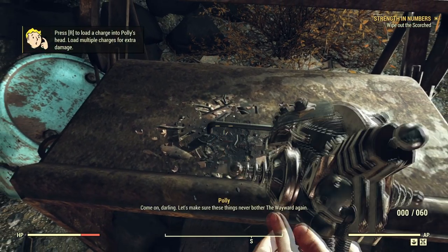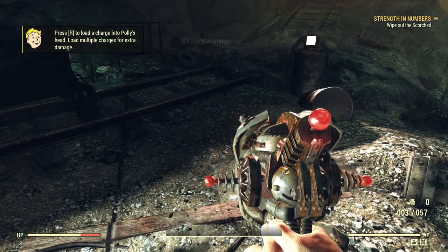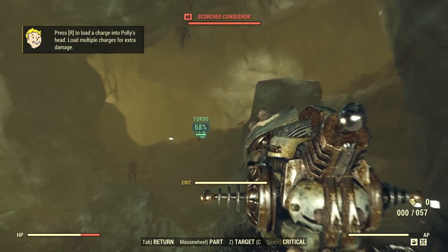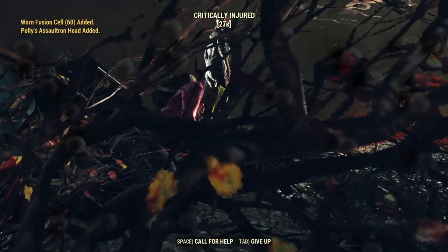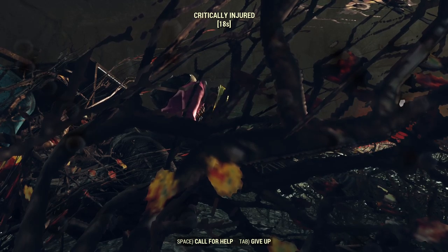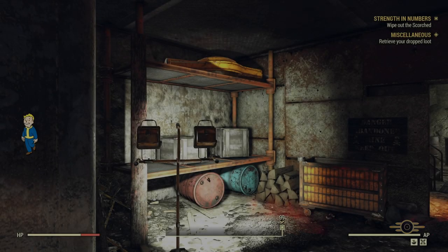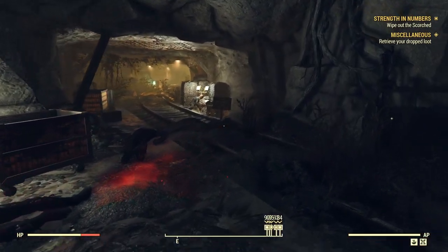How about if I just use my weapon, because it's doing a really good job? Let's make sure these things never bother the Wayward again. This isn't working very well. Hey, get away from me. What the — that killed me? Baloney. What in the world? Holy crap. Good grief. Oh great, it put me all the way back to the very entrance. Wonderful. I don't know how to save my game in here. At least the Scorched I already killed are still dead, but damn. What the hell, man? How hard did that thing hit me?